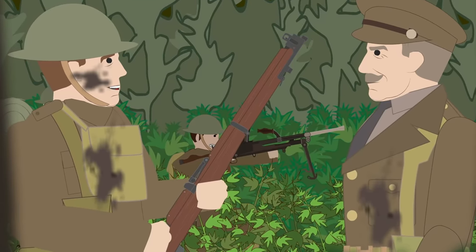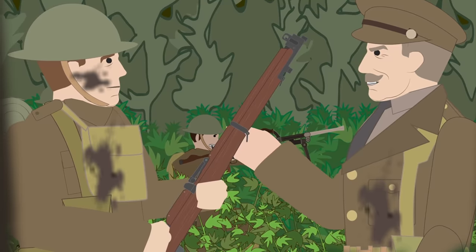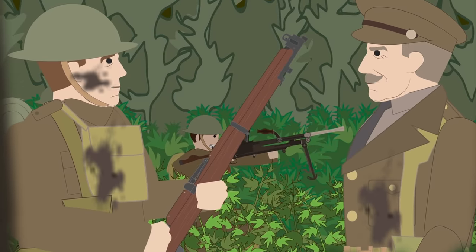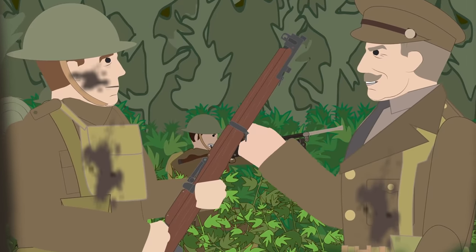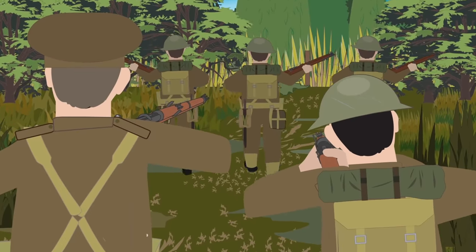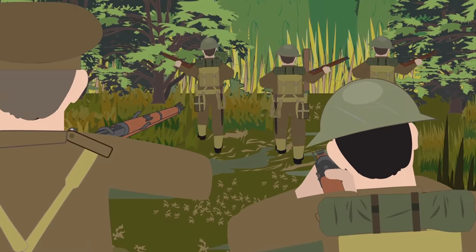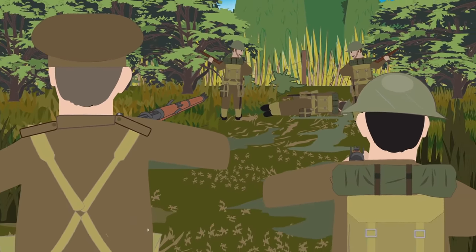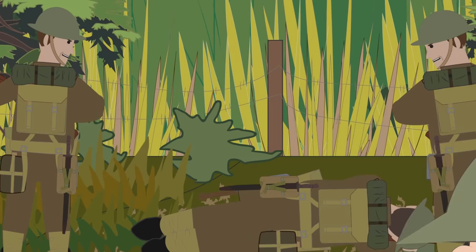The commander of the 3rd Company of the Coldstream Guards, Major Angus McCorkadale, promised a captain from a neighboring unit that he would personally shoot him when the captain reported he was going to fall back because the Germans were massing to attack. Not taking the Major seriously, the captain and two of his men began walking away from their ditch toward some trees behind the perimeter. Major McCorkadale and his subaltern Lieutenant Langley picked up their rifles, set the sights to 250 yards, and waited until the captain reached the trees — and then shot them down. The two other men ran back to their position and the unit remained at their posts.